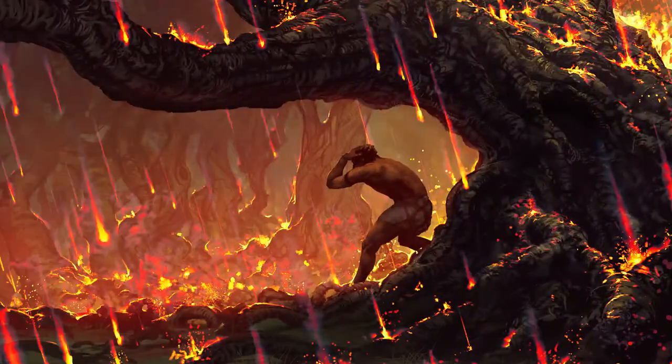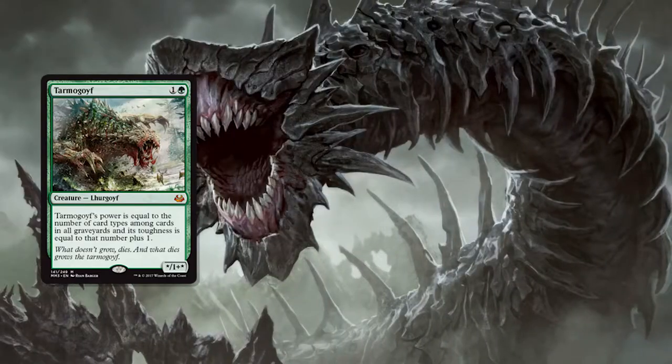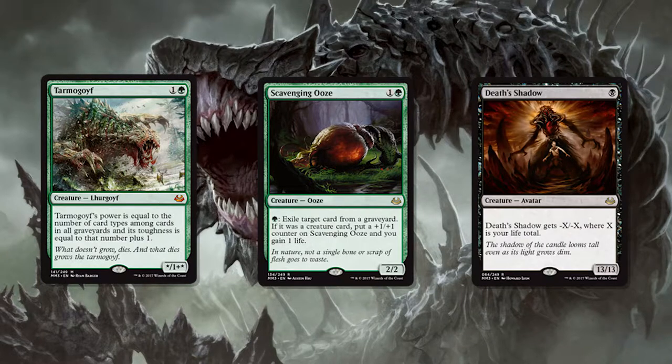We've talked about Lightning Bolt being played less and less in Modern, and Fatal Push is why. A lot of creatures can outpower Bolt — think about Tarmogoyf, Scavenging Ooze, Death's Shadow. Fatal Push just says, 'I don't care about your toughness, you're just gonna die.'